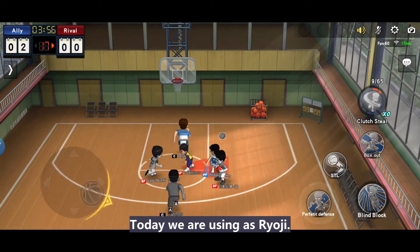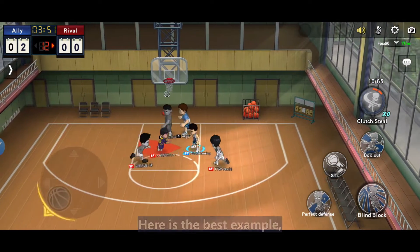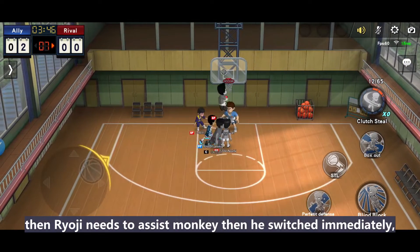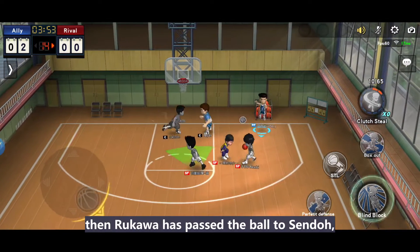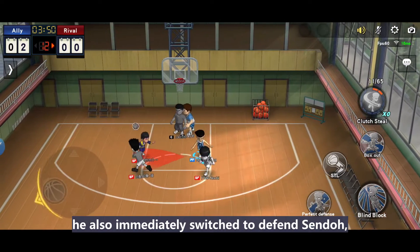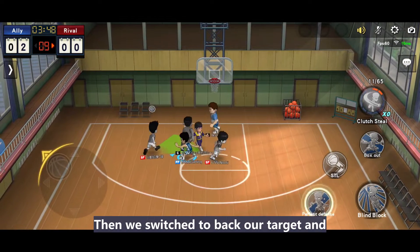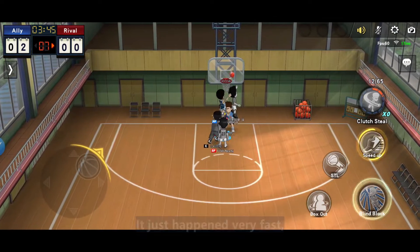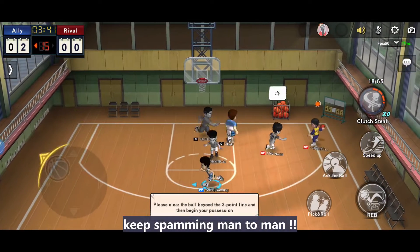Today we are using S Ryoji as he is one of the good defensive players. Monkey was blocked and Rukawa did a crossover to the right. Ryoji needed to assist Monkey, so he switched immediately. Then Rukawa passed the ball to Sento. Monkey's defense concept is good — he also immediately switched to defend Sento. Until we are able to reposition ourselves, we switch back to our target. It ends with a nice block.